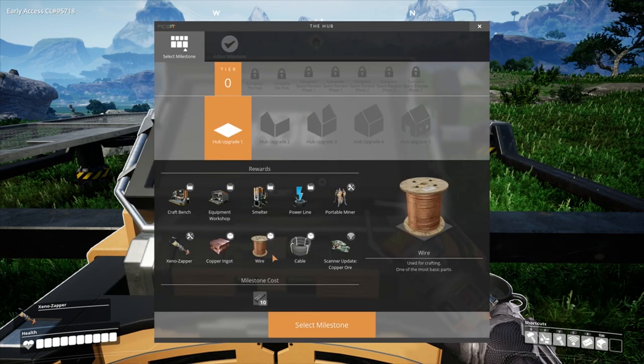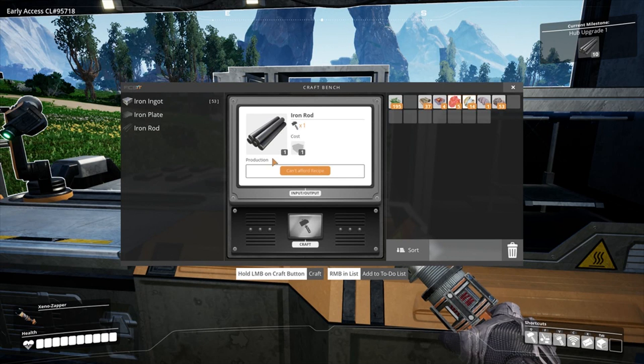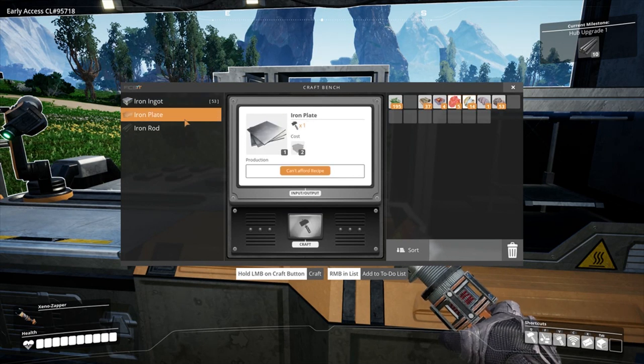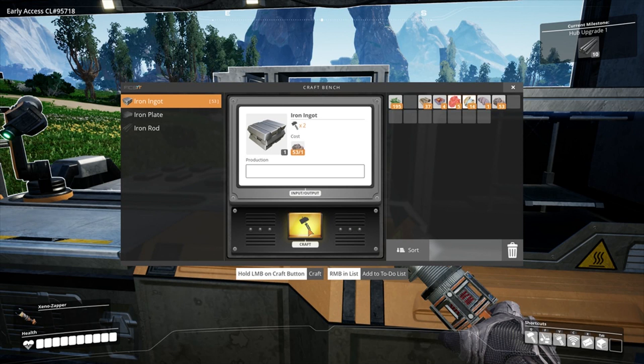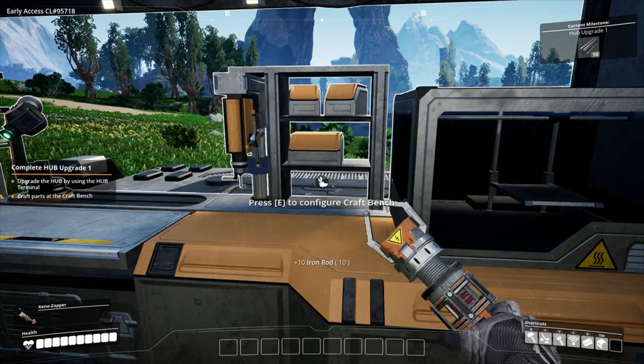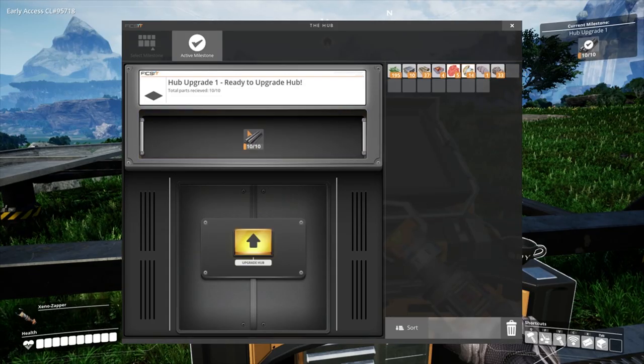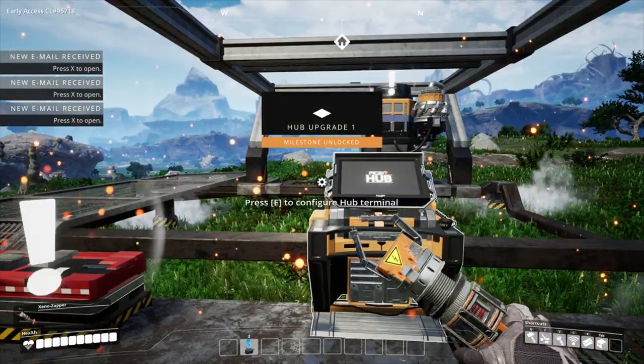Tier 0 hub upgrade — we need 10 iron rods. Let's go into here and go iron ingot. You gotta hold it. Is that 10? That's 10, alright let's go. Where are we — put you in there, upgrade the hub. Boom! Press X to open for new emails.